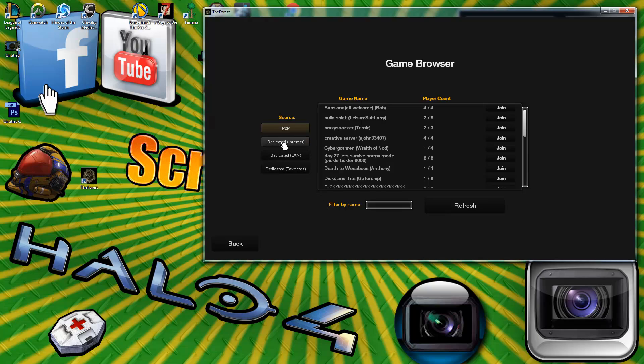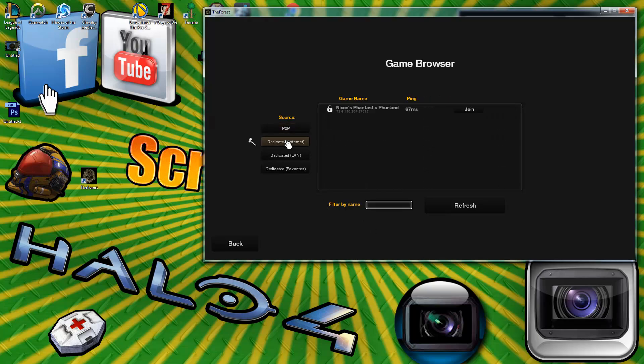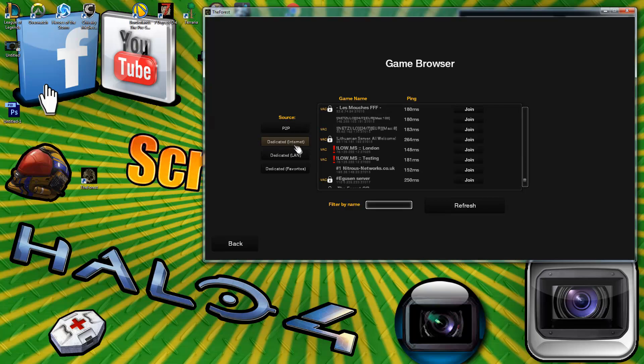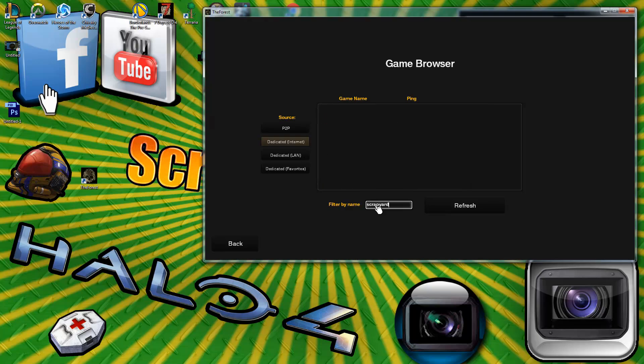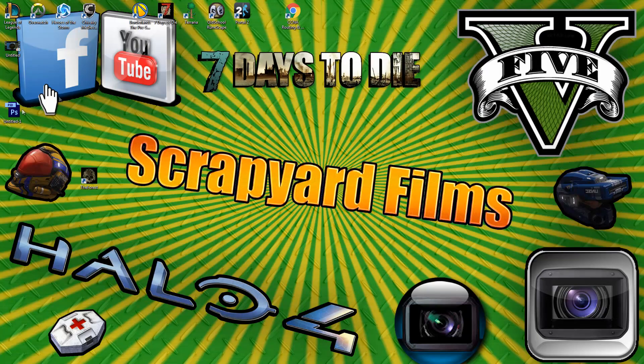If you load up The Forest and click on co-op and then join game, you're going to be greeted with a list of game browsers. We're going to get you into the dedicated internet section. I'll search for 'scrapyard' and you can see nothing is there — just to confirm — so go ahead and minimize this.